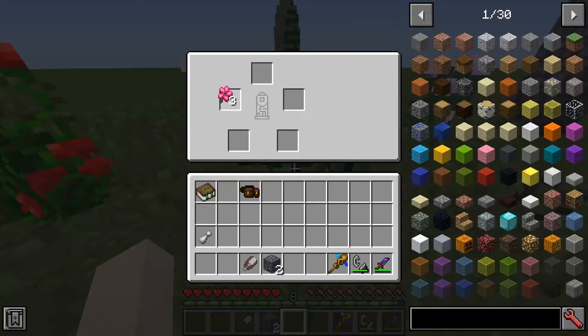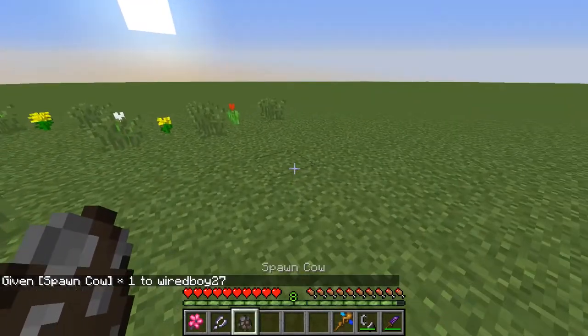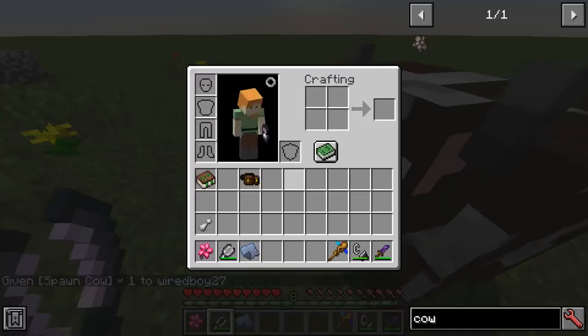Let's do a few more things now. We're going to take a couple of parescia, some shears, and a couple of runestone. Hit it with the knife, and we've got runic shears. Now many animals can be shorn - we're going to go with the trusty cow, and we're going to get fey leather.